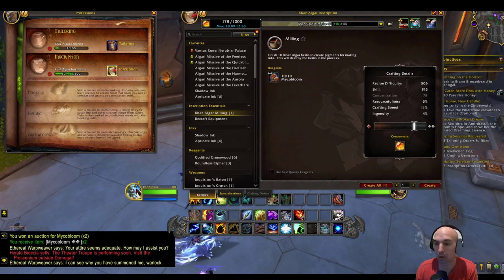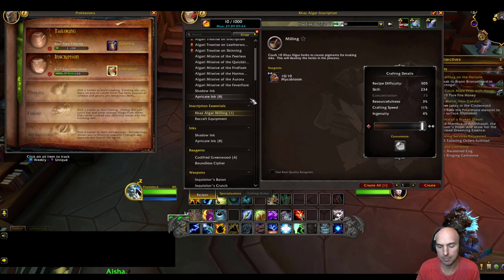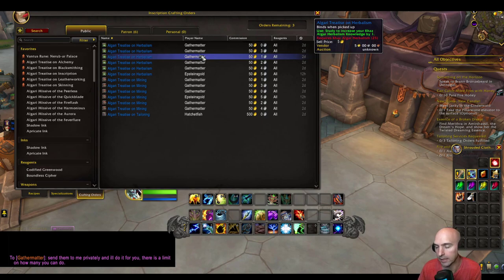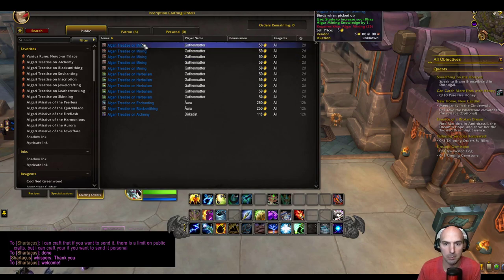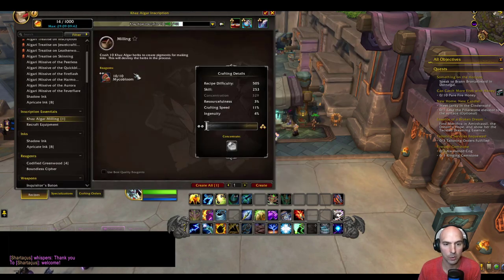I need to put a little bit more into that specialty. I got it up 17 points and as you can see it's a little higher now. So at this point I like to message all the people that are doing public crafting orders. That way I know I'm going to get a skill point and I don't need to spend gold. I was able to craft enough public ones — just messaging these people saying I'm able to craft these to get my milling to the tier that I need.